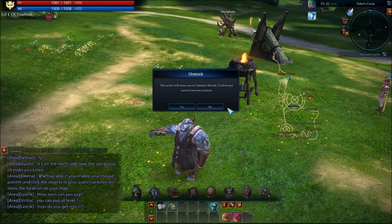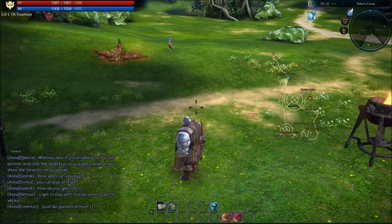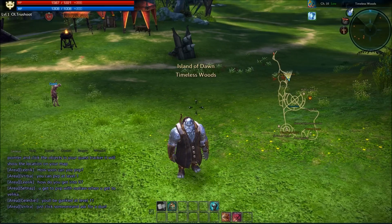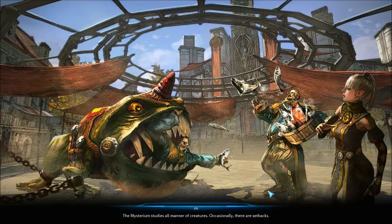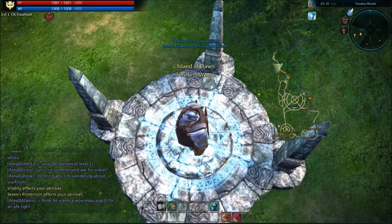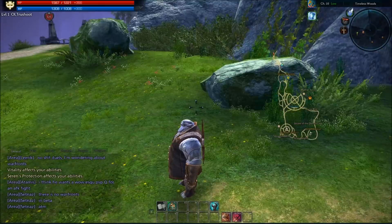The unstuck option — if you get stuck somewhere, you just activate it and it sends you to the nearest respawn point. This is also where you respawn if you die, so it's a dual-purpose feature.